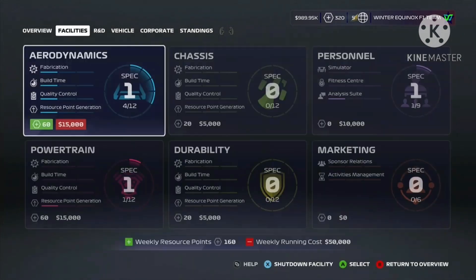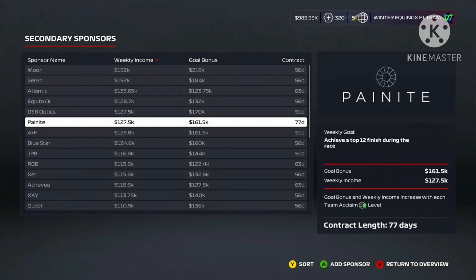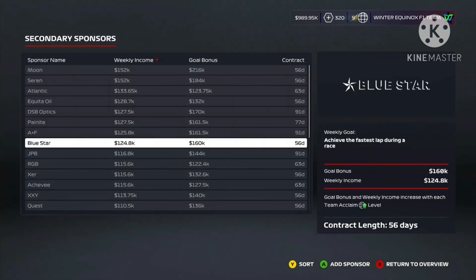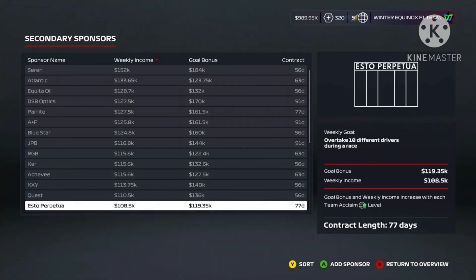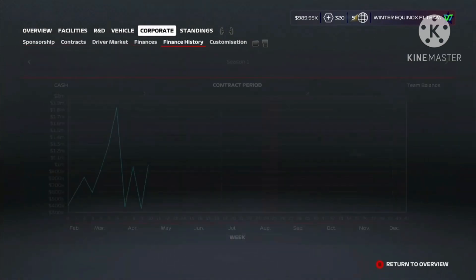That should give us some more acclaim, but unfortunately we have a gap in the timing, so that's a little bit annoying. We've got a new sponsor available since we reached level 5 acclaim in the last race. Looking through sponsor goals, the highest weekly income with the easiest goal seems to be completing all the practice programs — we went for this one last career mode.